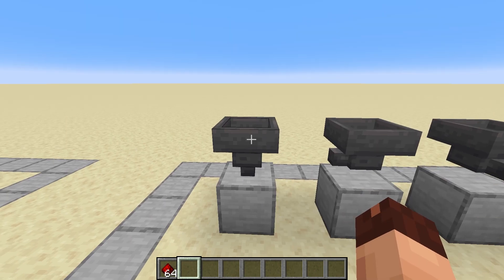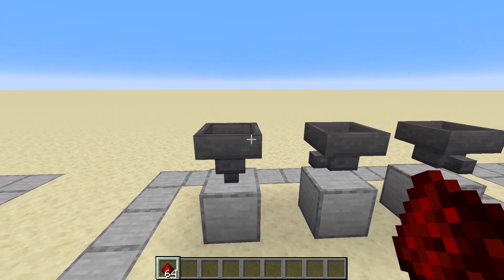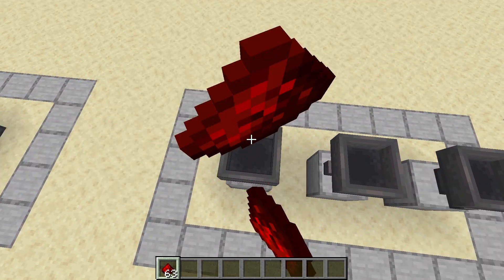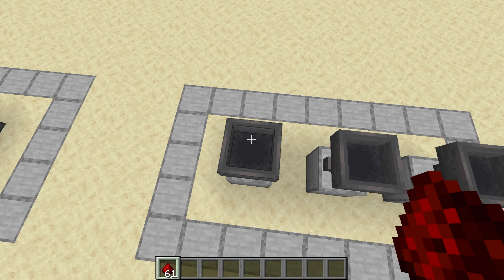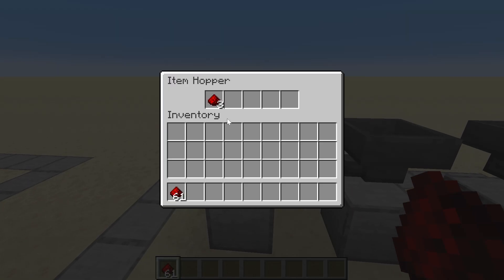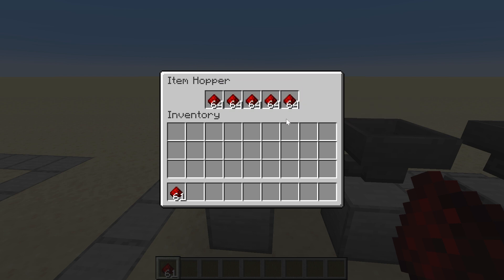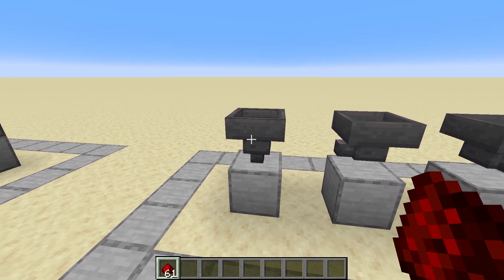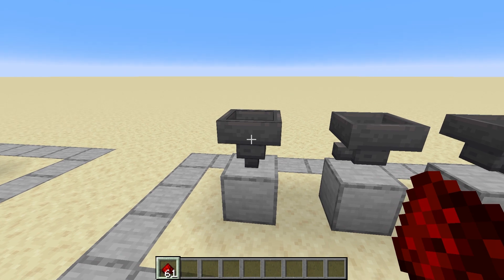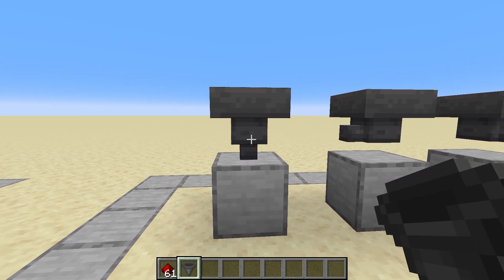Let's start with the hopper. The hopper is a block that tries to suck up items on top of it. When you throw items on it, it will suck them up and store them in an inventory. You can access that inventory by right clicking it. It has up to five slots where you can store basically five stacks of items. The hopper will always try to push out the items.